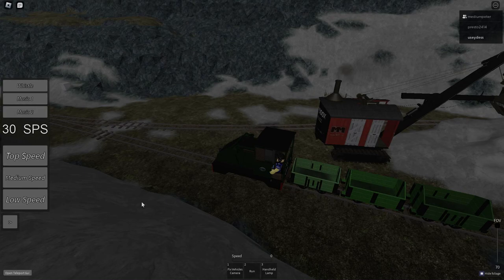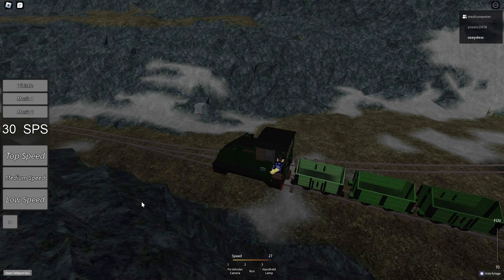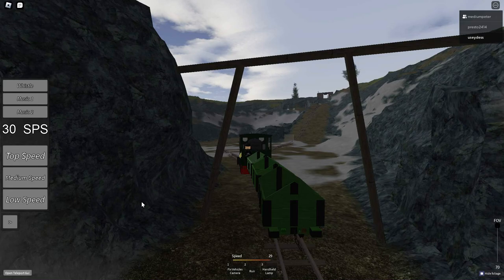Coming into number 7 is the Limestone Wagon. This wagon is quite similar to the open wagon, but having a different top shape and coming with brake rigging and a tarp when loaded. It, like the Grain Wagon and Mineral Wagon, can load limestone, coal, and grain. Overall, it's a very fitting wagon for the limestone quarry.